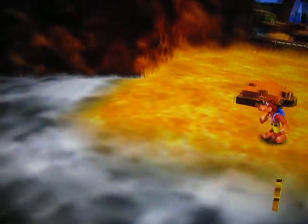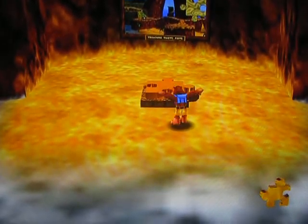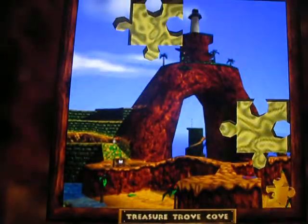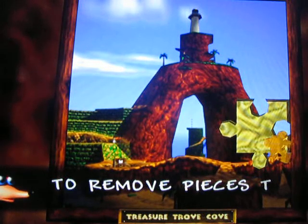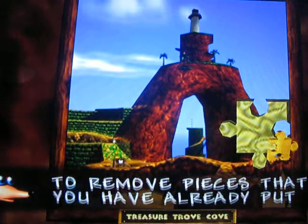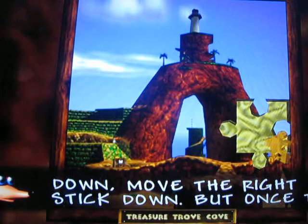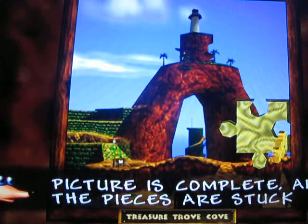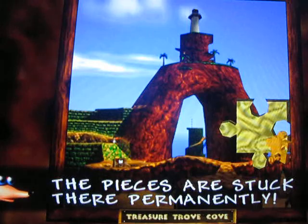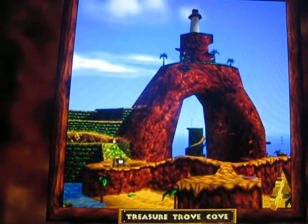Right here we have another world — Treasure Trove Cove. We're just gonna unlock it, we're not gonna go into it. To remove pieces that you have already put down, move the right stick down, but once the picture is complete all the pieces are stuck there permanently. There we go — Treasure Trove Cove unlocked!